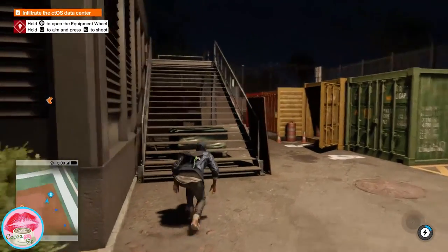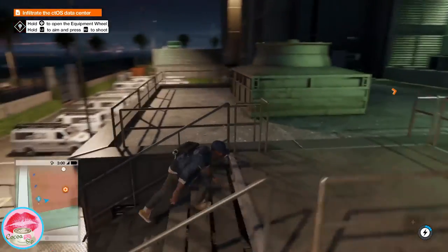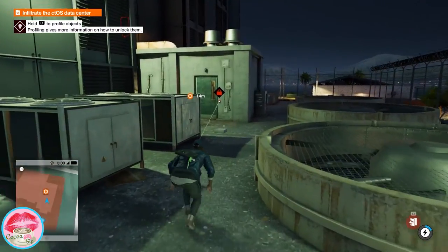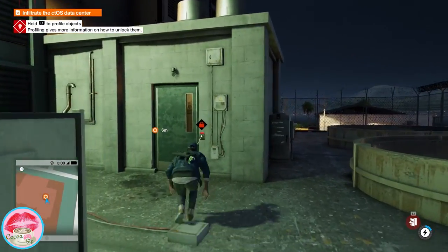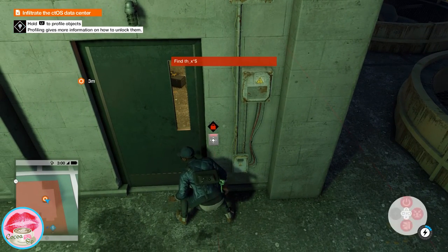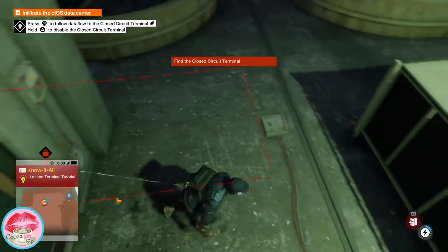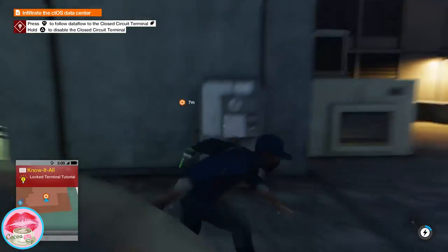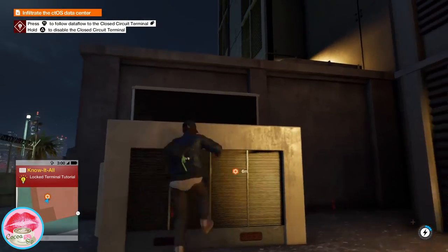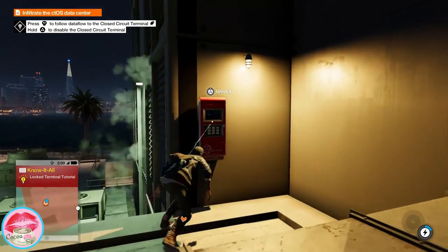Look at that — it's like taking candy from a baby. I'm not even gonna go inside that dumpster 'cause I don't know what's in there. So we got L1 and we have to find the closed circuit. We have to follow this red little path here, and I believe it's up here.